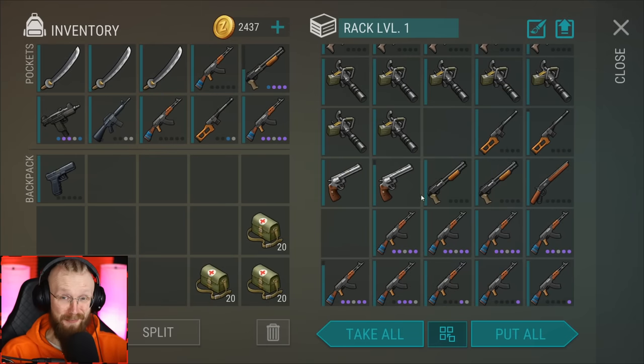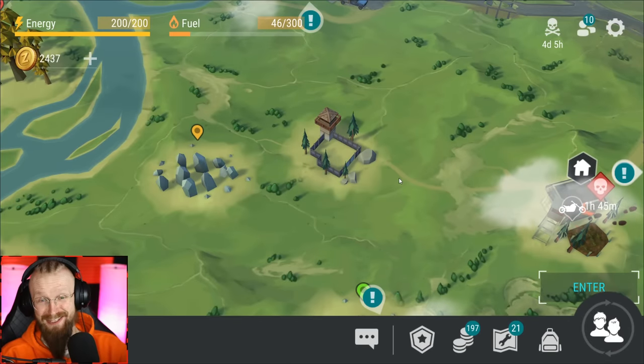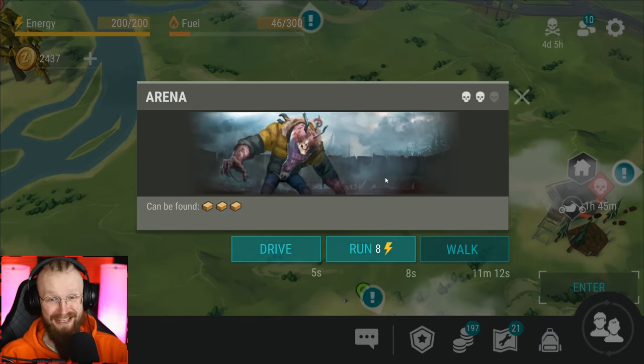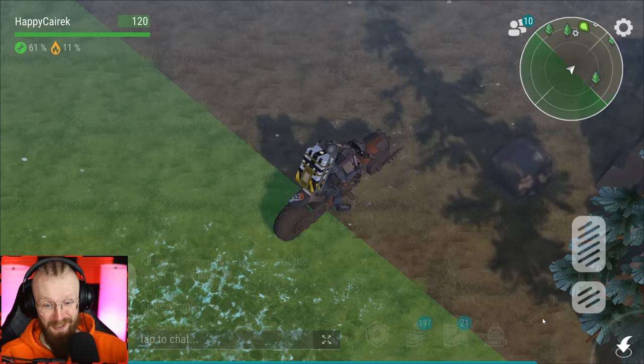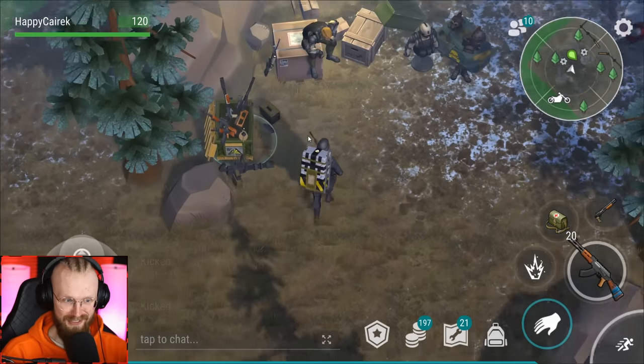The Samurai Chopper skin looks kind of cool - I'd love to get it. I'm already preparing to go to the Arena event. I brought a couple of Katanas, a couple of guns, and some first aid kits. That's where the Arena event is located, so let's go there. I have no idea what to expect, so let's leave the Chopper and see what this thing is all about.